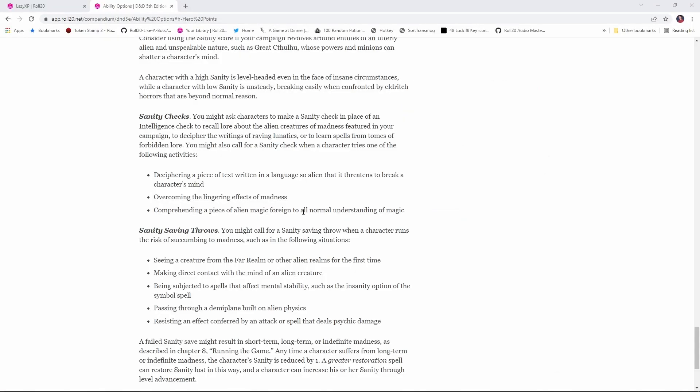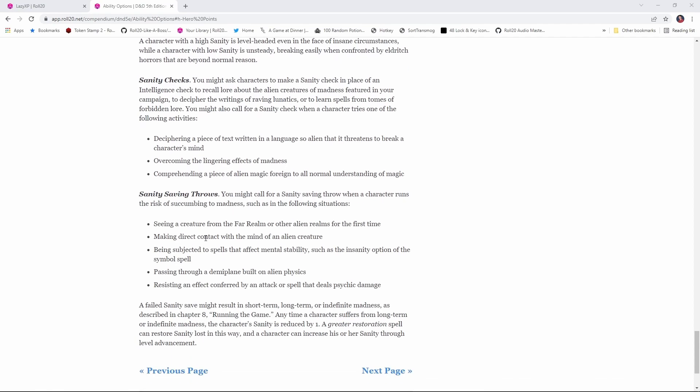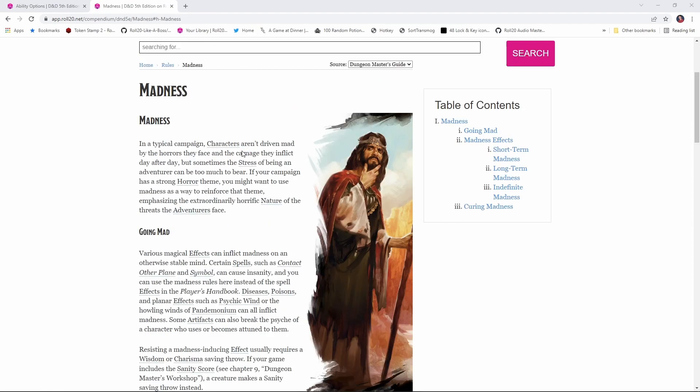Going from larger-than-life heroes into depths of madness and darkness, we have the second optional rule: the sanity score. If you've played games like Call of Cthulhu, you're familiar with sanity and madness mechanics. Essentially, your player character comes across something that mortals were not meant to know, or they see something so horrific that it risks shattering their mind. If you want to run a campaign in the Domains of Dread as described in Van Richten's Guide to Ravenloft, this mechanic blends in really nicely. Characters will make sanity checks under certain conditions — the DMG gives examples such as encountering alien language text, comprehending alien magic, making direct contact with alien creature minds, or passing into a demiplane built on alien physics — and if they fail those checks, they risk going mad.